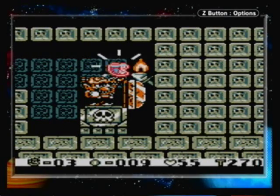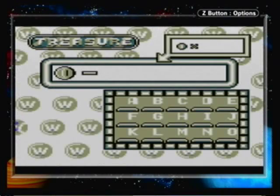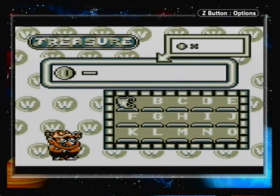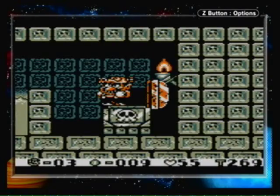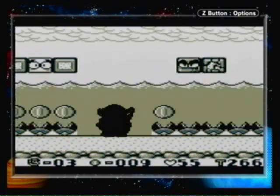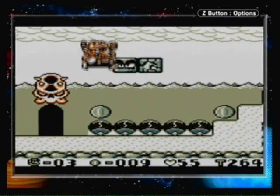We got a treasure! This is one of 15 treasures. This looks like a goblet of some sort — a glass of some sort, anyways.